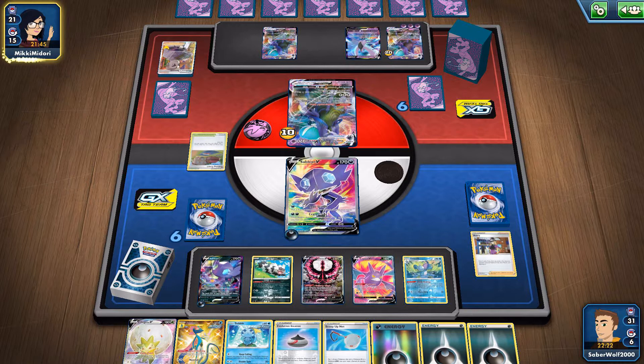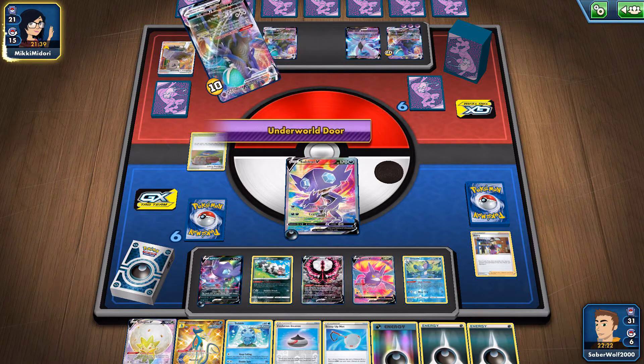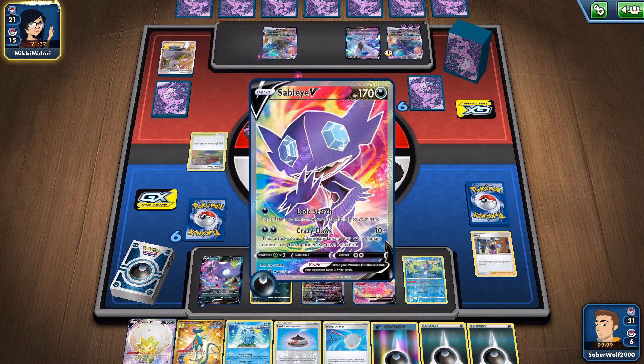And the Mewtwo V Union is also Weak to Dark. So if she does get that out, that's also a Pokemon that's easily going to die and give three prizes.